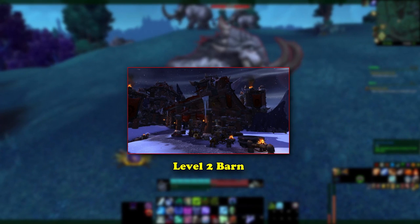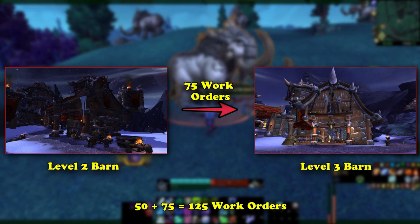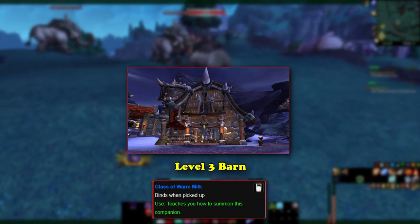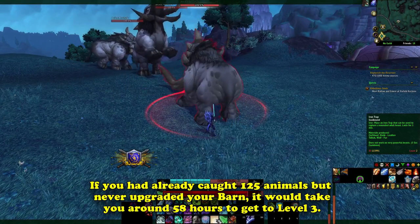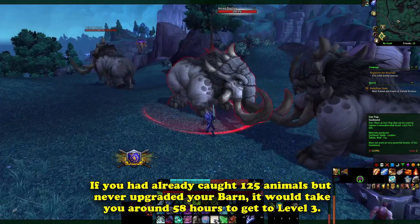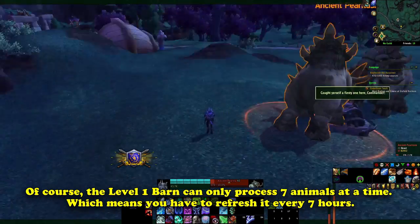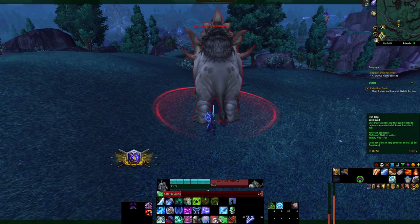Another hour later, the player will have a level 2 barn, which they must place another 75 orders in — for a total of 125 work orders — to get the achievement Master Trapper, which unlocks the level 3 blueprint for the barn. Once the level 3 barn is finished an hour later, the player can finally loot the Pygmy Cow pet, at the cost of about 20 days of time. Theoretically, if a player already had all 125 animals caught and had a level 1 barn set up, it would take them exactly 58 hours to get a level 3 barn and finally get the pet — just under 2 and a half days. Each achievement gives the player the blueprints needed for the next level, meaning you cannot upgrade them all at once.